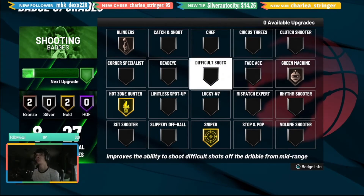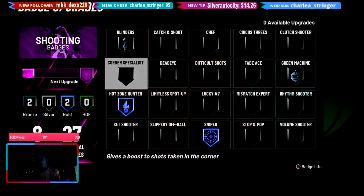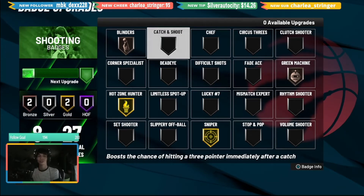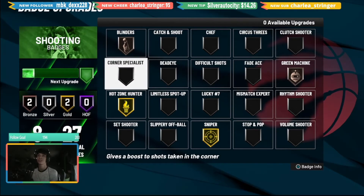Real quick — don't use Corner Specialist unless you only shoot from the corner. You want something that helps your all-around three-point game, not just one spot. If you only have six or nine badge points, I'd rather you use Hot Zone Hunter, Sniper, and Catch and Shoot. I would not mess with Corner Specialist for either a high or low three-point shooter unless corners are literally your only shooting spot.